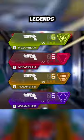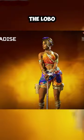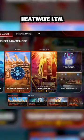Four new Mozambiques are coming to Apex Legends. The Sun Squad collection event is out now, and with it comes the Ash Heirloom, the Loba Swimsuit Skin, and the Heatwave LTM.